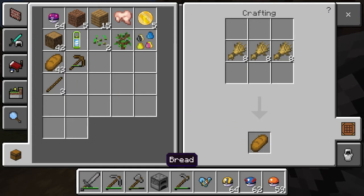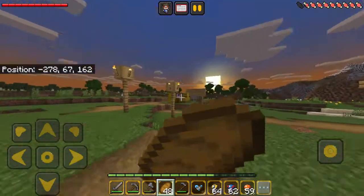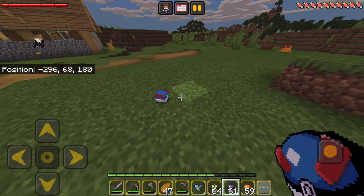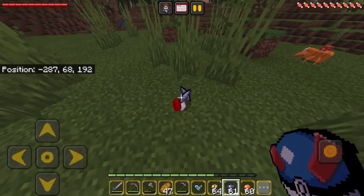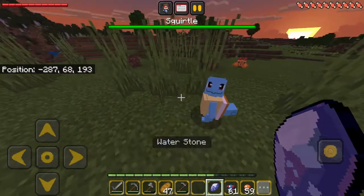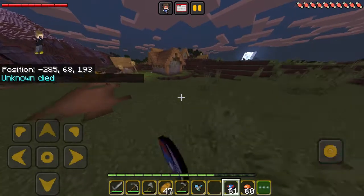I have to catch the Rattata — he's in! Got the Rattata! I also got a water stone — wait, can I use that on Squirtle? If I can evolve my Squirtle... oh, I don't think stones work. Let me just go sleep.